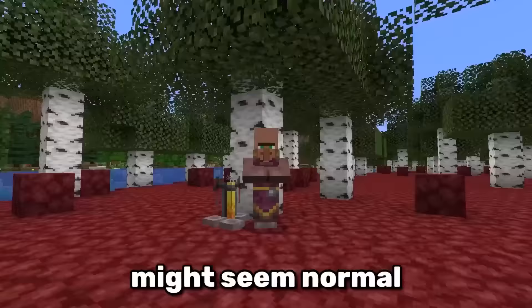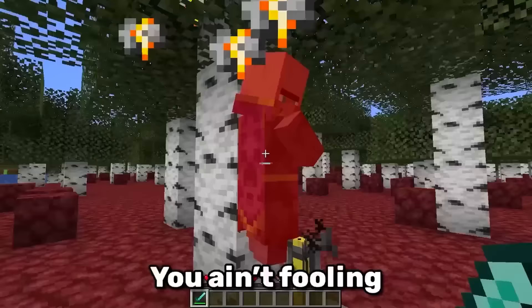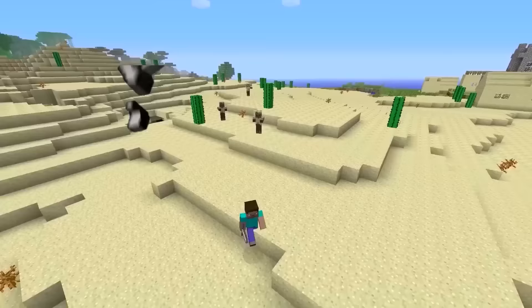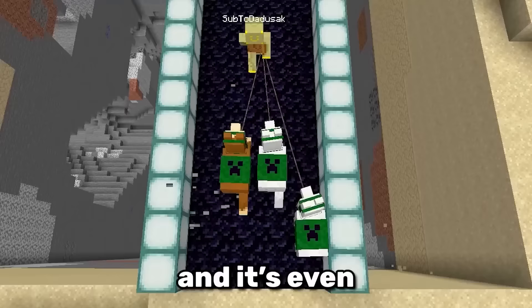This cleric villager might seem normal from the front, but from the back you will see a creeper face. The creeper face can be found in many places throughout Minecraft — it's in the logo, it's on shields, it's in fireworks, it's on the chiseled sandstone, and it's even on the green carpet llama.